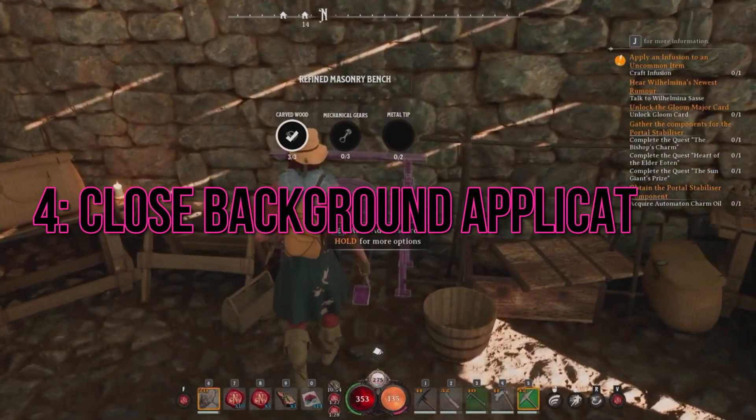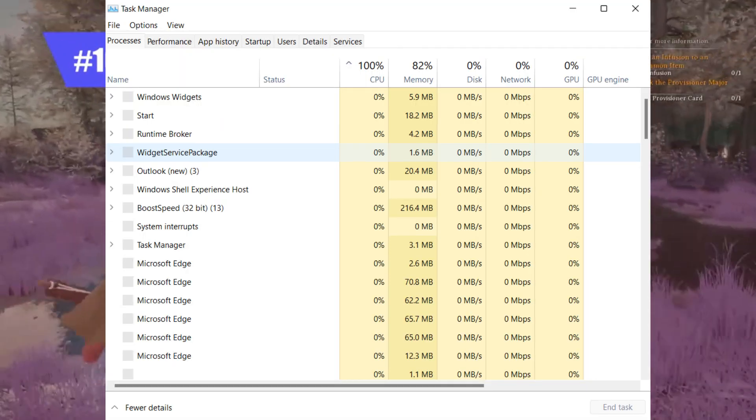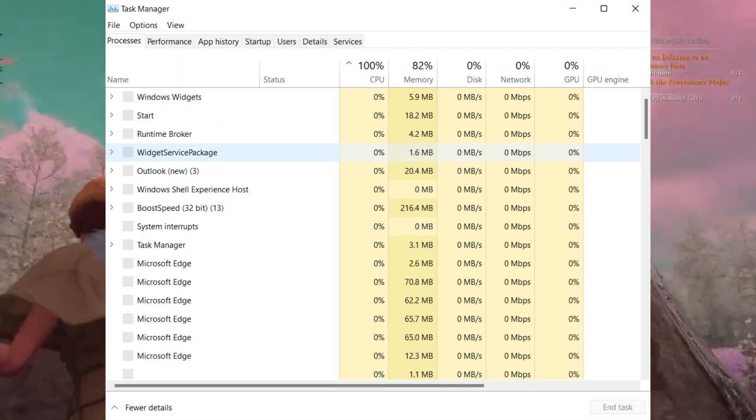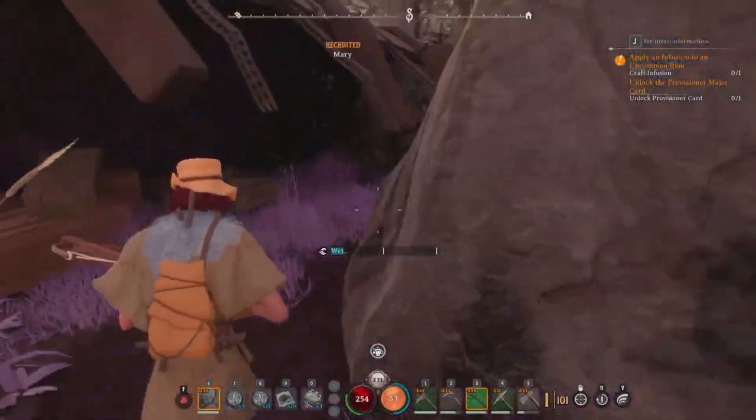Step 4: Close Background Applications. Running too many background applications can hog system resources and interfere with the game's performance. Close any unnecessary applications and processes before launching Nightingale to ensure smooth gameplay.